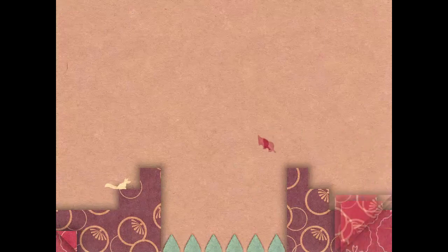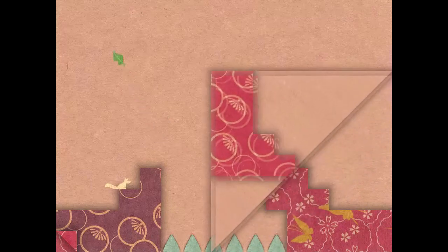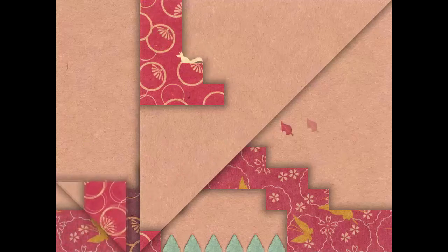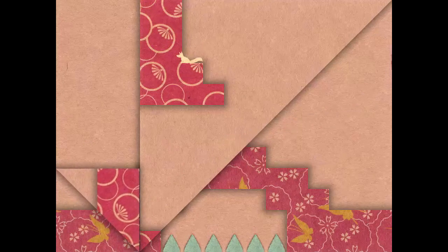I did have some technical funkiness with this game. Just on the actual mechanics of the folding of the paper, it just sometimes didn't seem like it wanted to read my mouse clicks where I wanted to fold. Because it won't fold over your fox creature, and also you can only fold one side — none of the things can intersect.